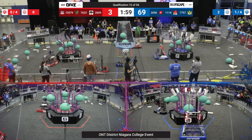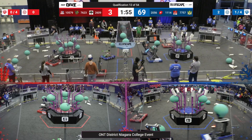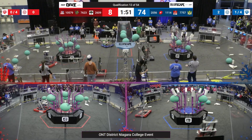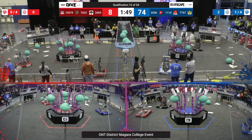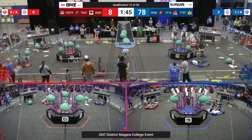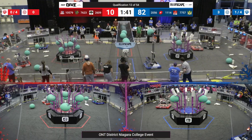11, 14 looks like they're grabbing some algae from the reef, probably going to go score that in the barge. Same with 2056, their alliance partners. On the red lines, looks like we got some movement from 2609, picking up some coral from the ground. Hopefully they're able to go and score that somewhere onto the reef.